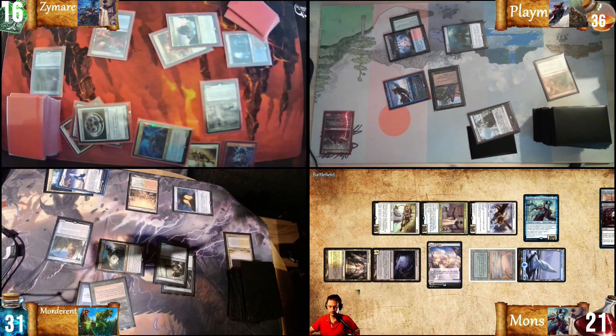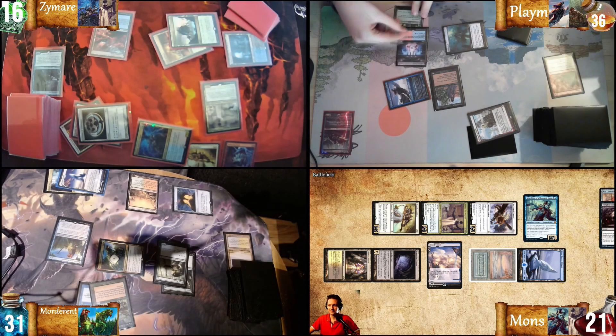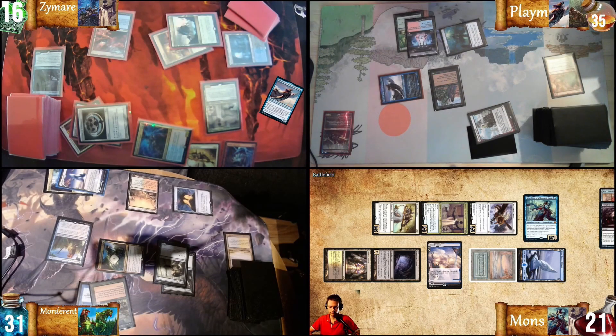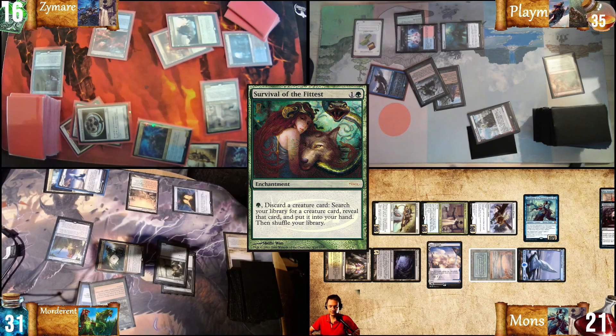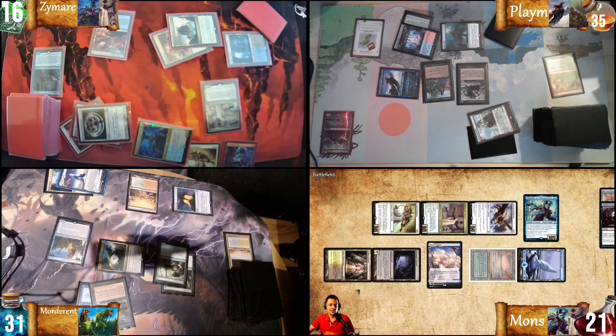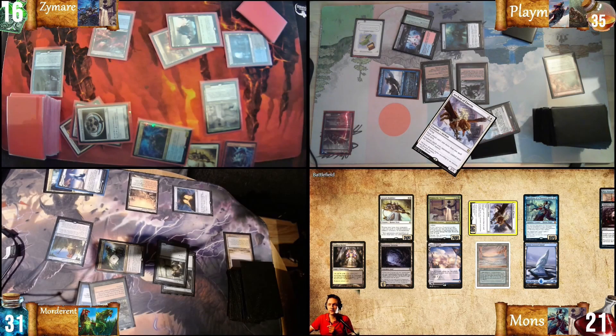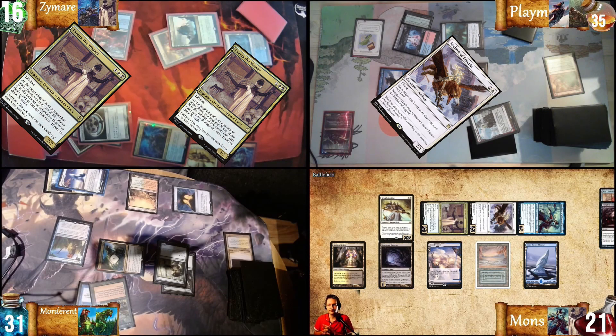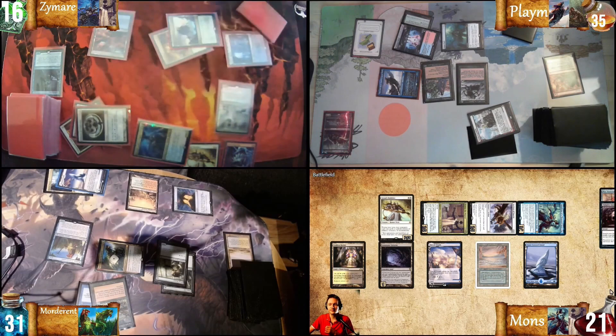One less blocker. It's my turn. Enter. Upkeep, lose life from Mana Vault. Draw for turn. Combat. Symer, take two. Survival of the Fittest. I pass on the Survival of the Fittest. Not winning once. I'll pass. Take my turn. There's a Grand Abolisher in play. You aren't allowed to do anything. This time, we're not going to forget to actually draw six cards. Archon straight forward at Playam. And my two Tymnas at Symer. Lock the three Sakashima-Tymna. I won't block. I'm going to block.